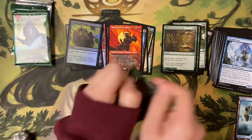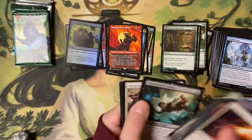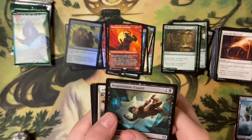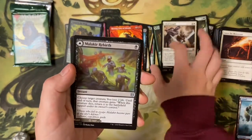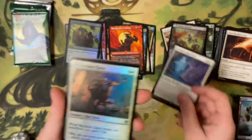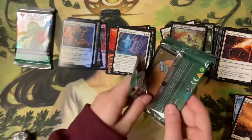It almost doesn't even matter what the collector pack has. I mean, I get extra foils and showcases — hoping for an expedition. I've got two shots at it. Pack nine: Acquisitions Expert, Allied Assault, Malakir Rebirth, and a rare — Skyclave! What a great box, I am very happy with this. Skyclave Cleric too.